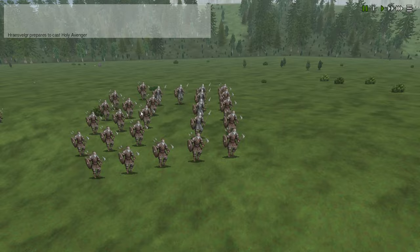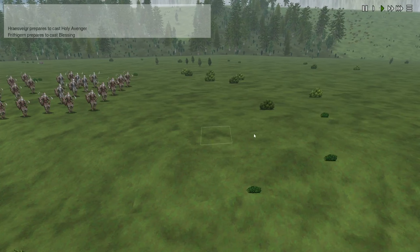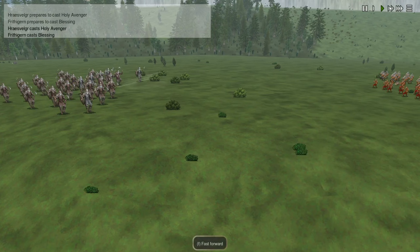Our guy is preparing to cast Holy Avenger, which is not the spell we had him set to do because he doesn't need to do the Divine Blessing. Let's just watch this play out. We can play slowly - Z is slow motion, F is fast forward, Turbo is T, and you can press Q at any time to quit.